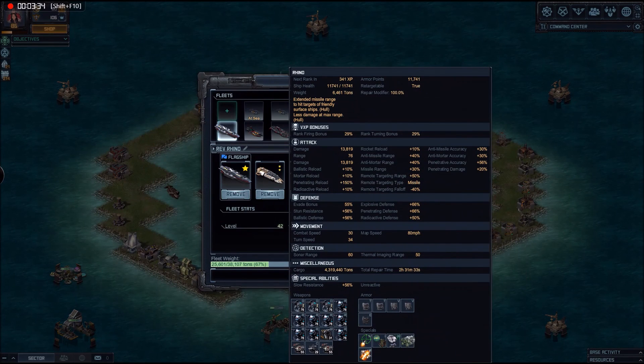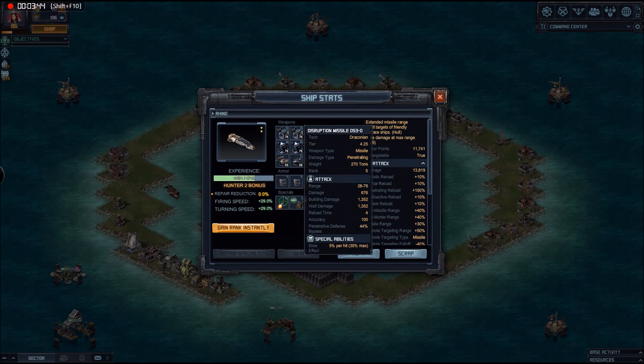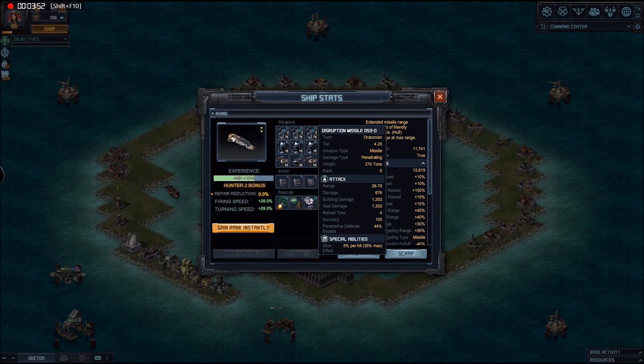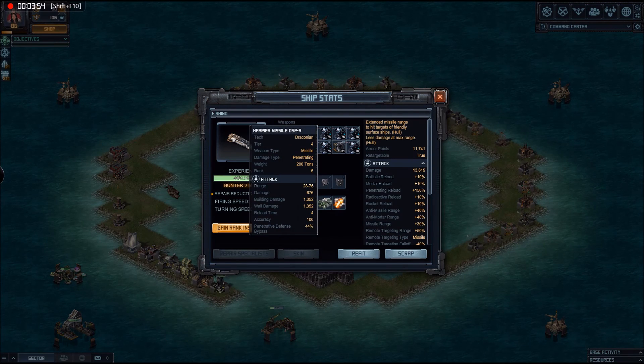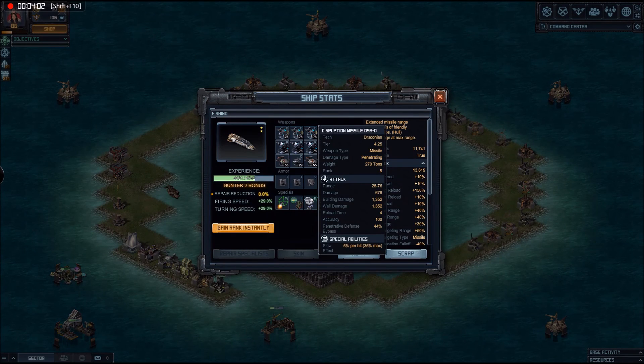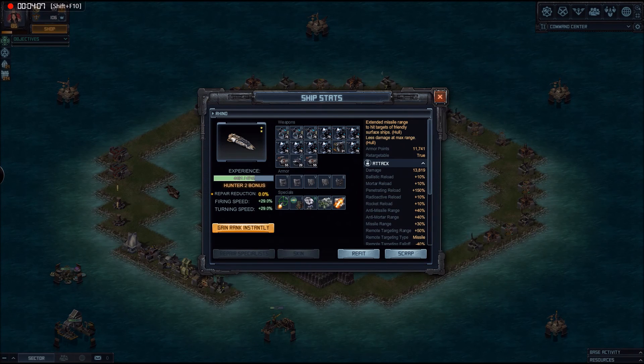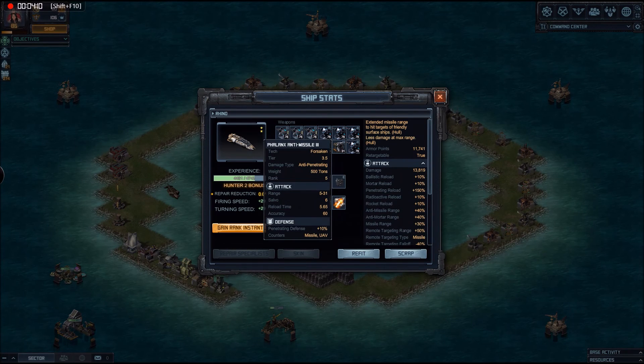Let's have a look at the Rhinos. The Rhinos were built from the start to be stand-off ships, and that was exactly how I wanted to use them. We've got a bunch of D-53D disruption missiles — three on each ship to slow down enemy ships — and a whole heap of Harrier D-52Rs, eight of them on each ship, so 11 offensive weapons on each Rhino. We've got a Phalanx-3, which gives a bit of penetrating defence.